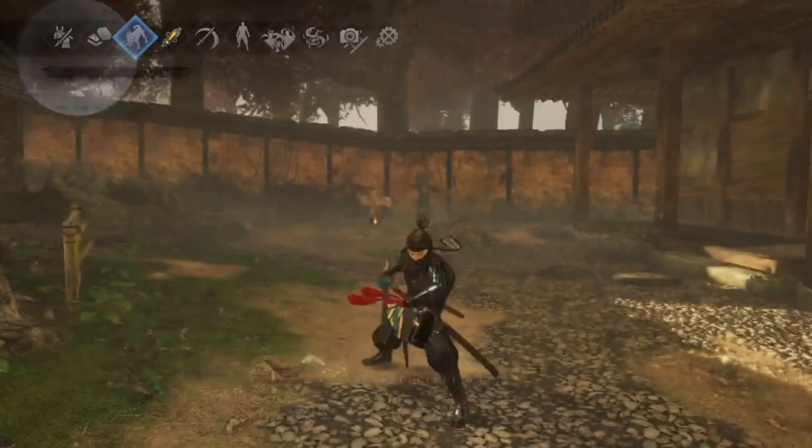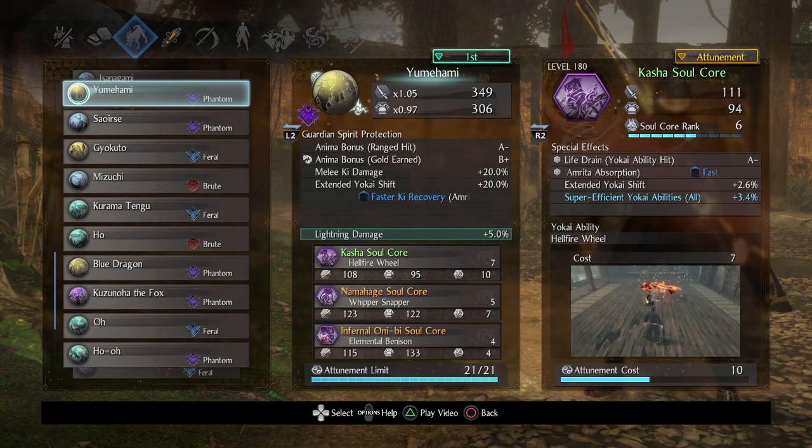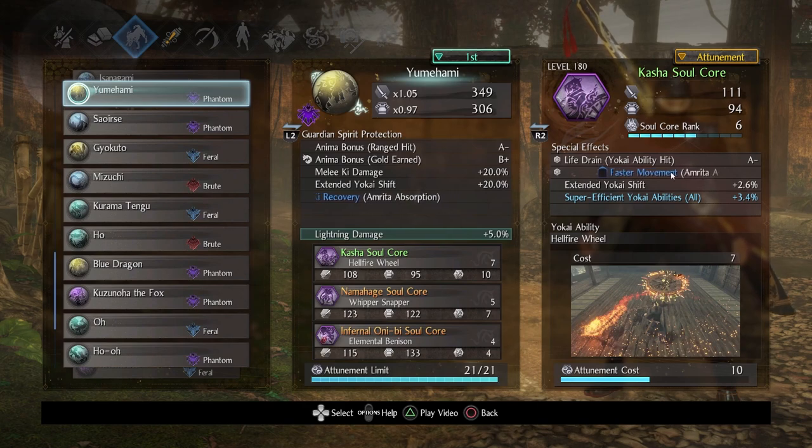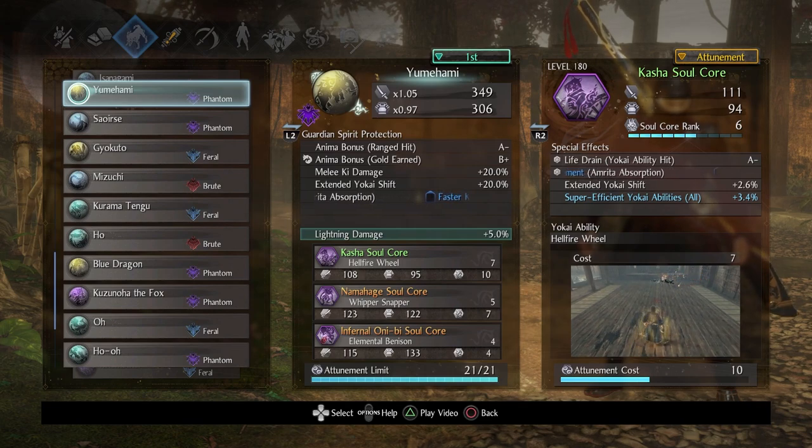Let's start with Yumehame. I was tasked with using specific soul cores, so I'll talk about what I think could be done to improve this, because there is room for improvement. Kasha was requested — I would advise maxing the rank out because you can get that sweet life drain yokai ability hit. For the other special effects, pick whatever you want. I happen to have extended yokai shift and super efficient yokai abilities, which is great.